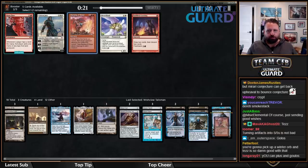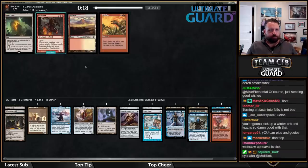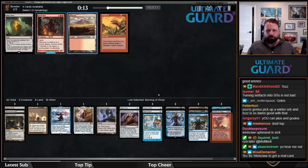Burning Inquiry to go with that Boros Signet — Burning is really good in this deck. I don't know about the mana for Burning, but there's a Plateau! I'll take Plateau. Wait — second Wildfire! BK, I know you're going to talk about Wishclaw Talisman and Upheaval. Don't worry about it.